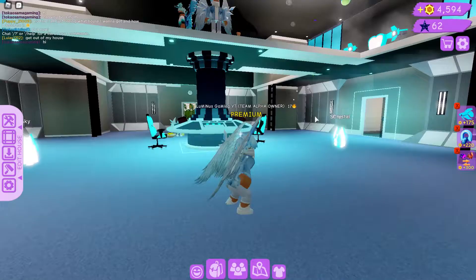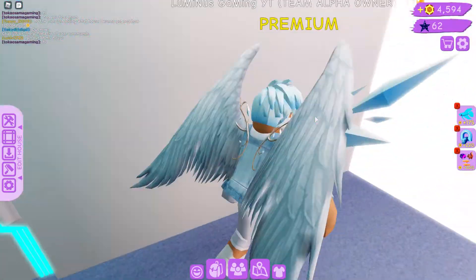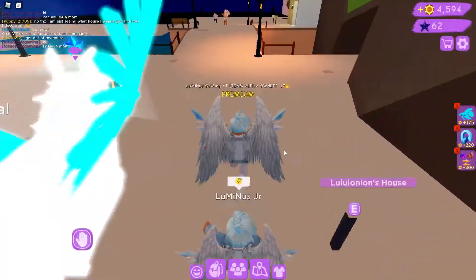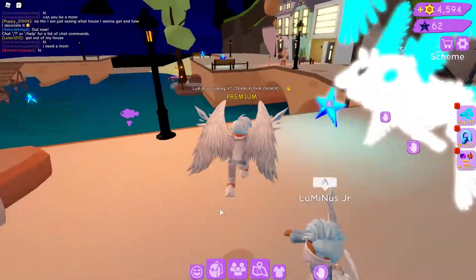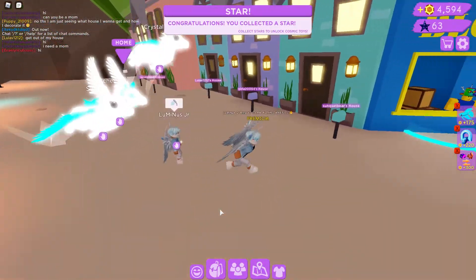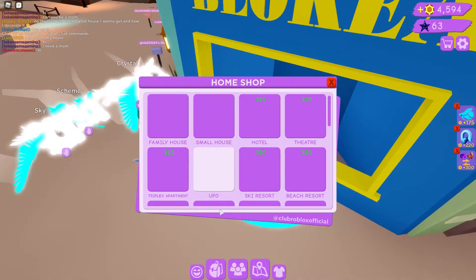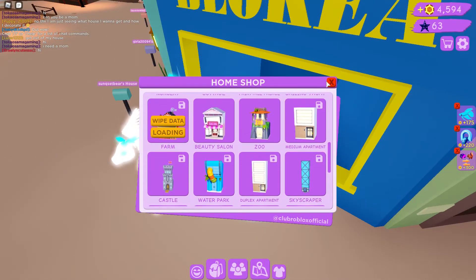So I'm in the alien ship house right now, so let's get out of here. Let's go to Blockia and actually change it — that's the UFO house — so let's change it to the farm of course.